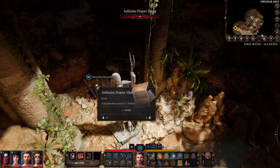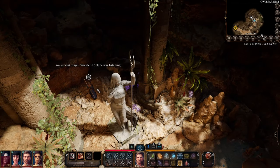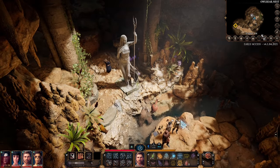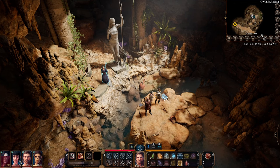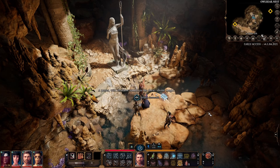Hitting the first roll will uncover a prayer sheet on the ground. Picking this up will initiate another roll on religion knowledge. If you hit this one, you are golden. Jump back over to the chest and read the newly deciphered prayer — your character will remark on the chest now being unlocked. If you don't hit the religion roll, just pass the prayer sheet over to another character for a new attempt.